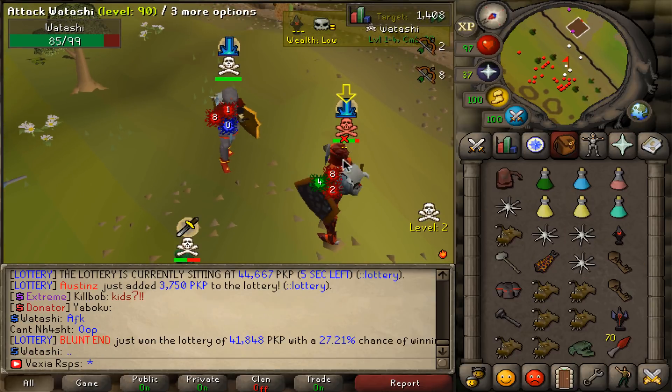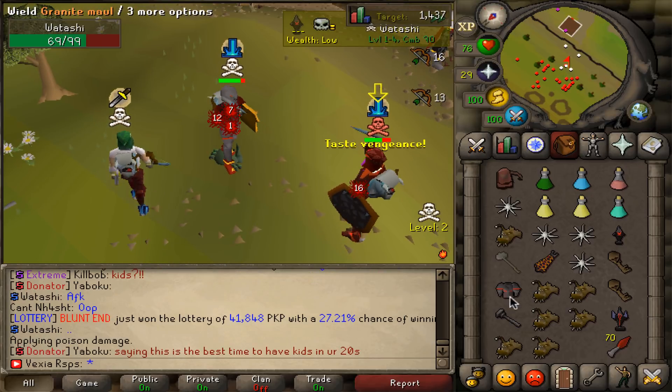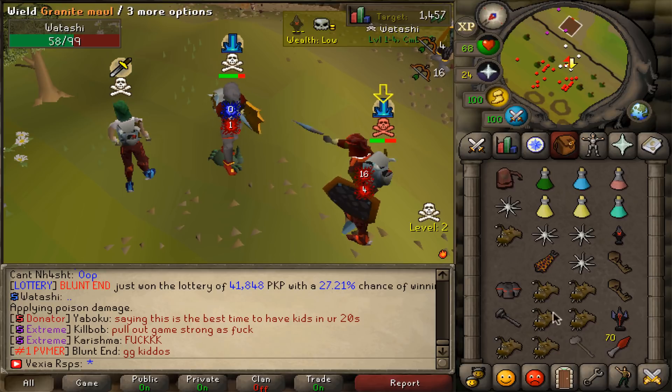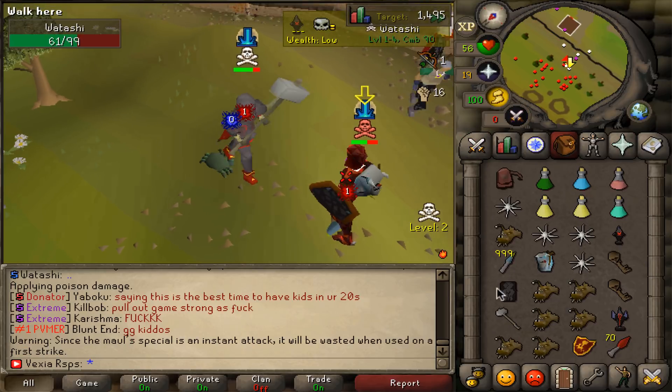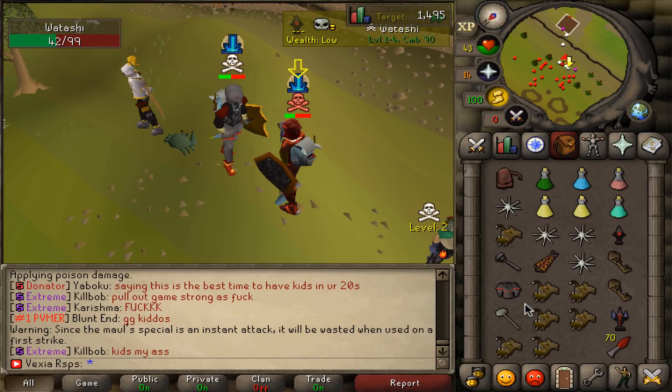So we have a fight against Watashi. I mean, this can go both ways. It's faking out. He's gonna save probably to full. Holy shit, range is doing damage. Come on. Oh, that could have worked. Unlucky though.